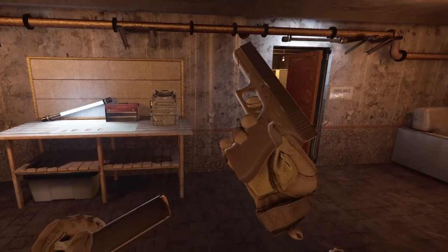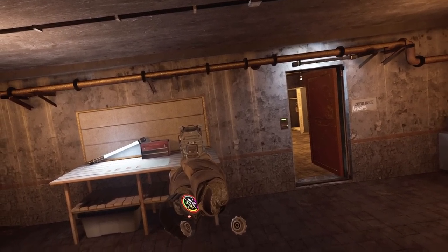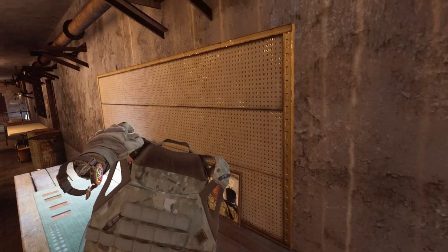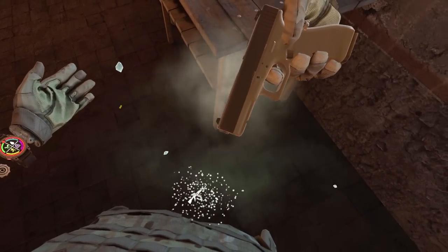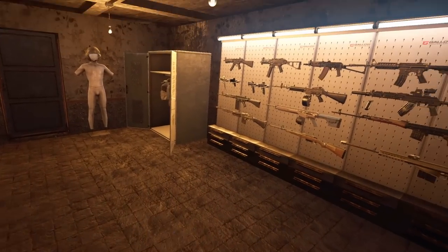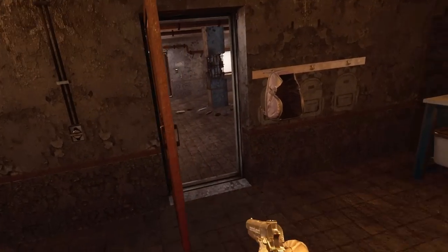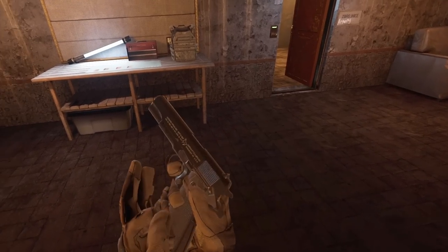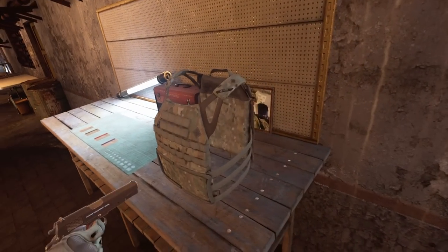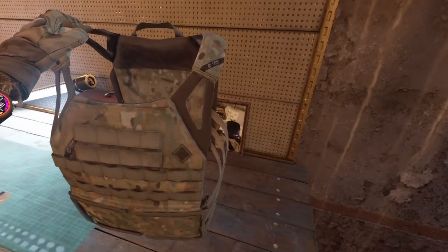Now we've ramped it up a little bit. Got the Glock with the 9x19. I still think this is going to block it. Yep, nothing. Let me put it on and shoot myself — absolutely nothing. This is the cheapest armor you can actually buy, and damn, it stops a lot of the pistols. Let's see if it can actually stop all of them — let's try the 1911 chambered in .45 ACP. I think it'll stop this as well. And it does. We are perfectly safe.